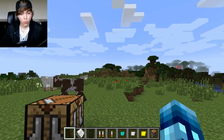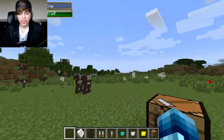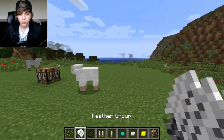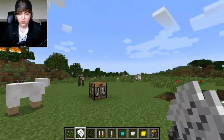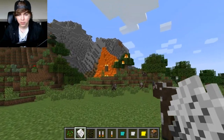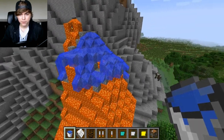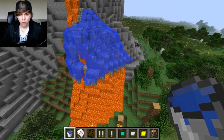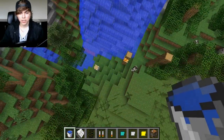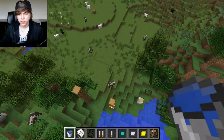Hey guys, Jason here, and welcome back to another Minecraft video. Today we're going to be checking out the Extra Shoes mod. It's pretty cool — we've got lots of little features we can add to our boots now in Minecraft. Whoa, that forest over there is burning. We should probably go fix that. Yeah, I tried to fix it — it kind of worked. It's turning all that lava to cobblestone. Would you look at that? We fixed it. The forest isn't on fire anymore.